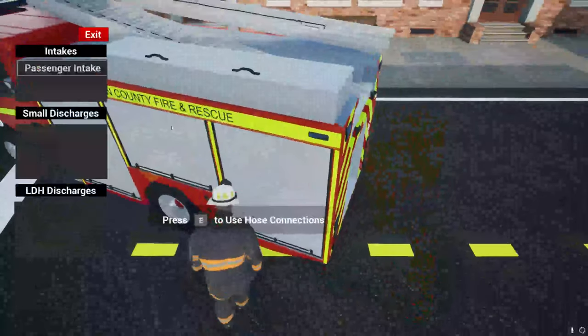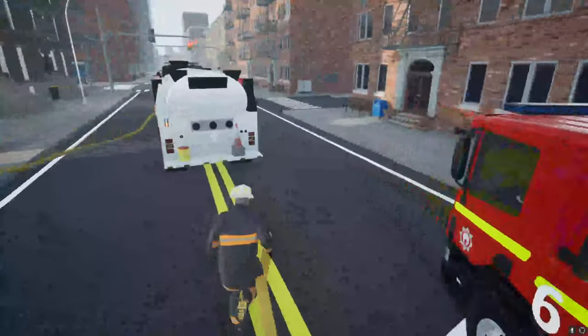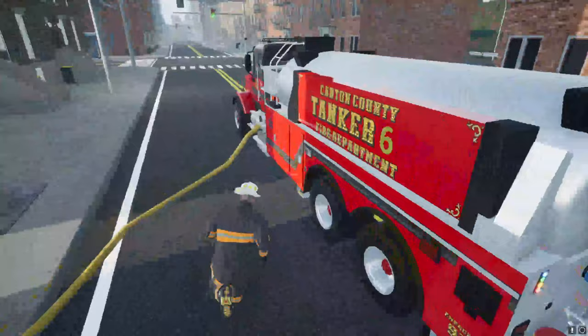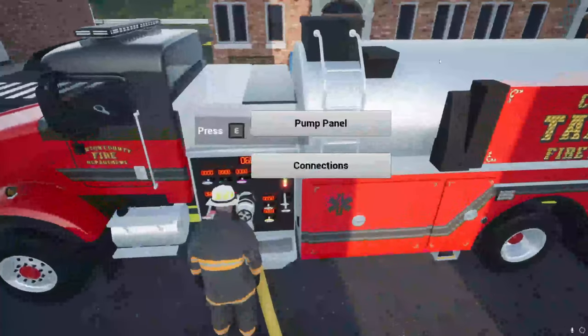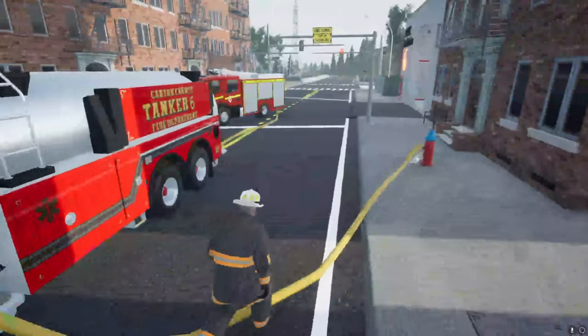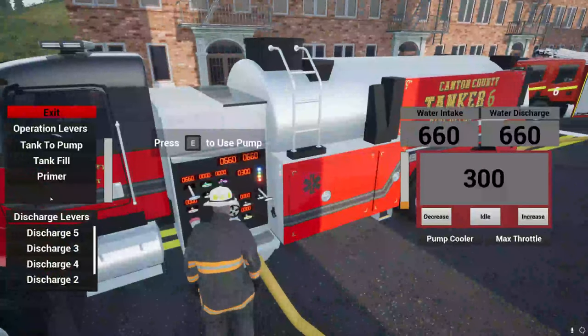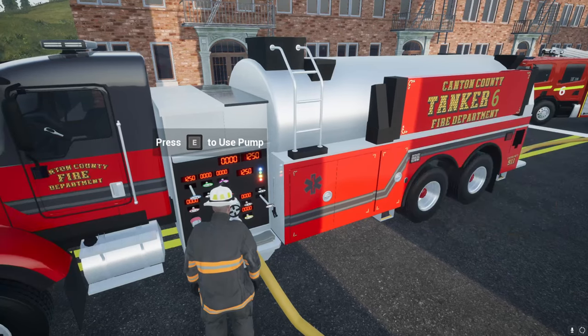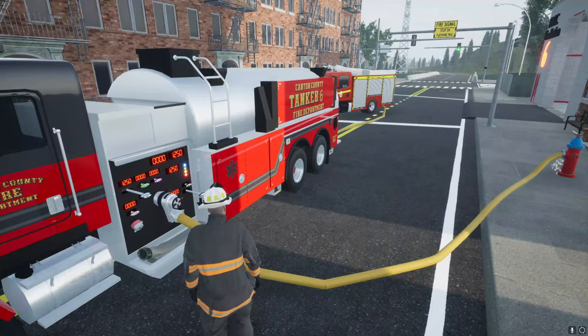There are choices to connect to on the sides. Discharge two — go ahead and charge that, then we'll close number one. Since this truck actually has a higher capacity than the hydrant, you can close your tank fill, pull your tank to pump, max throttle it, and just go ahead and dump your water into wherever you need to.